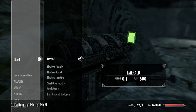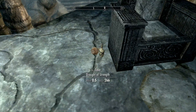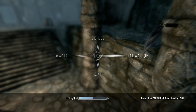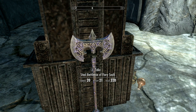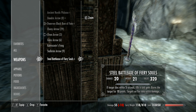Let's go ahead and search this chest to make sure we didn't miss anything, and let's get this word — Bind, Become Ethereal, very cool. There's a throne here — I guess they just liked watching the word wall. And the Steel Battleaxe of Fiery Souls: if target dies within 5 seconds, fills a soul gem; burns the target for 10 points; targets on fire take extra damage. Fiery Souls does sound like a unique enchantment — it has basically a soul trap and a fire enchantment combined.